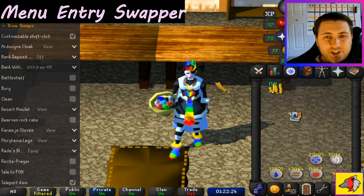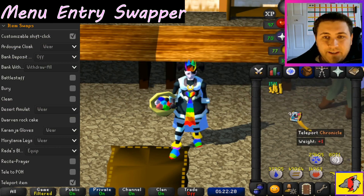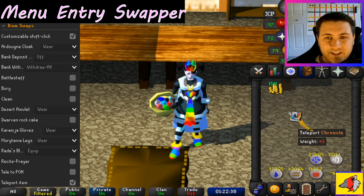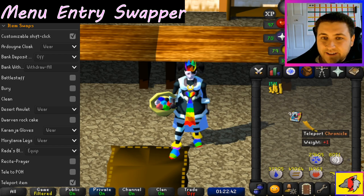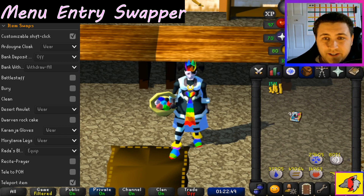Item swaps can change, obviously, items. For example, the Chronicle — when you normally hover over it, it gives you the option to wield it. But I changed it so when I hover over it and left click, it just gives you the teleport option, which is really nice and saves an extra click. Over time, if you're doing something repetitive like runecrafting runs with a Skull Scepter, it works for that too — it saves you a right click and you can just directly left click.